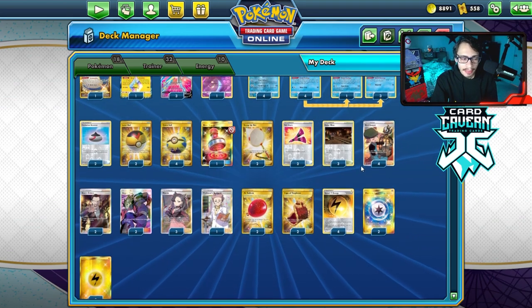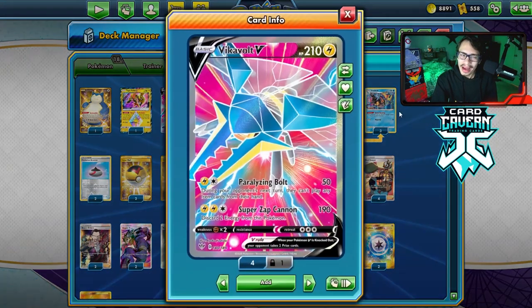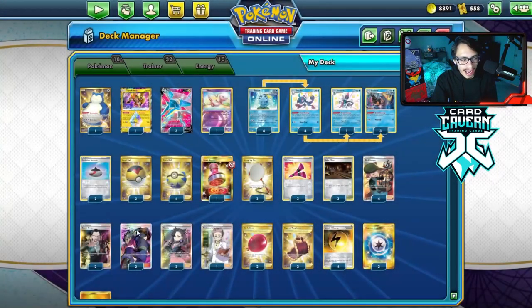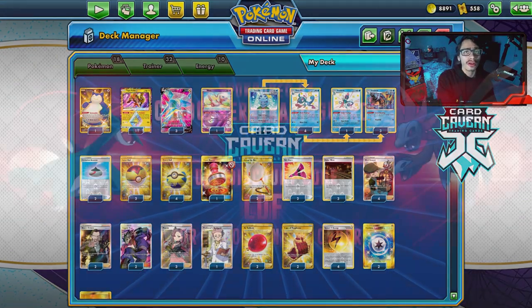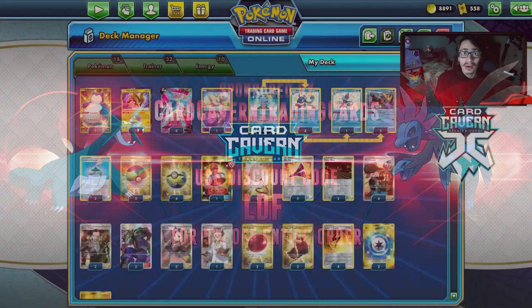I actually got this idea when I played against a Cryogonal deck a while back. I was like, why don't I try Vikavolt instead of Cryogonal? Because we're not doing 10 damage a turn. So I'm going to be playing stuff like Yellhorn, Galarian Mine, and Koga's Trap in the deck — try to confuse the opponent while we item lock them. They can't play Switch. That's the idea of the deck.